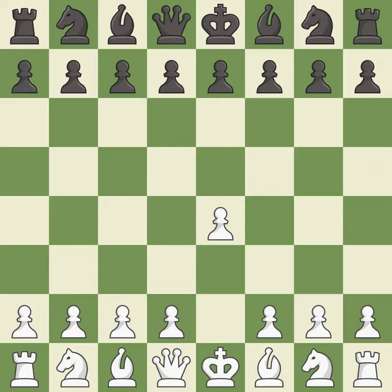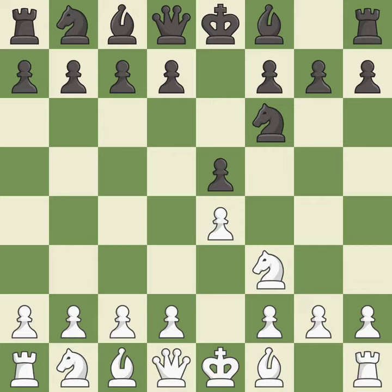Opening with the king's pawn controls the center and opens up the light-squared bishop and queen, often leading to sharp games. E5 is a common response that establishes a presence in the center, controls d4, and opens up the queen and dark-squared bishop. Nf3 develops the knight toward the center, attacks the e5 pawn, and prepares to castle. Nc3 develops the knight toward the center, supports the e4 pawn, and controls the d5 square.